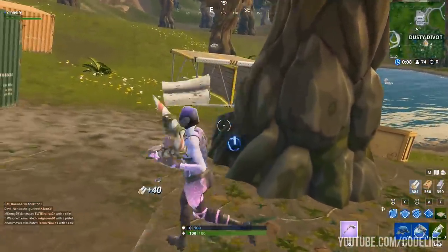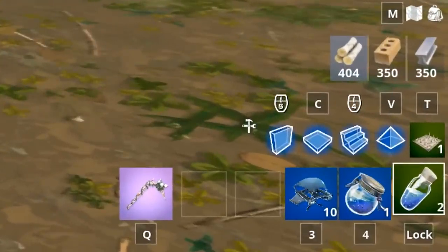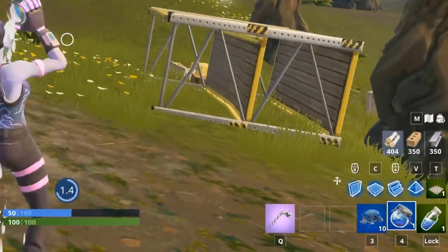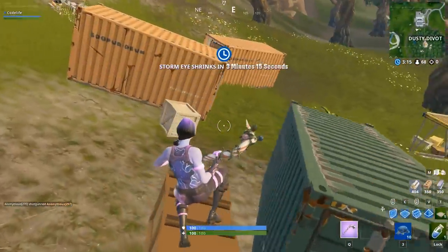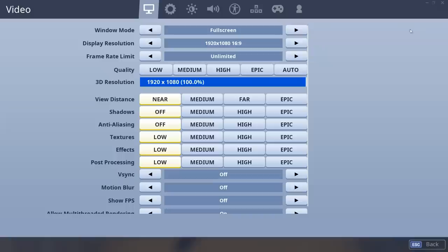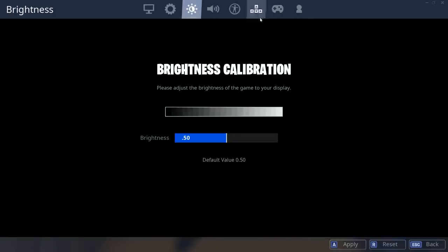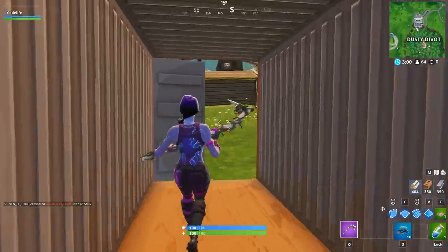Five llamas is a lot considering what you get from them. You can potentially get shields, weapons, and the mats are amazing too — you get 350 of each material: wood, metal, and brick. What I will also say is that you can turn off these settings after spotting the llamas. When you're landing, for example, you can quickly go into your settings, turn off colorblind mode, and set your brightness back to default. It's really as simple as that — same with any other changes you made, just revert them while you're landing.